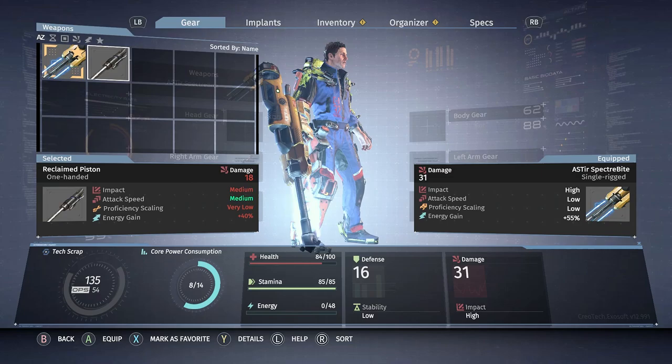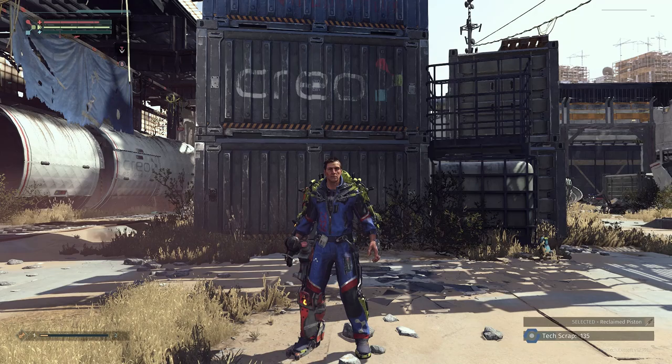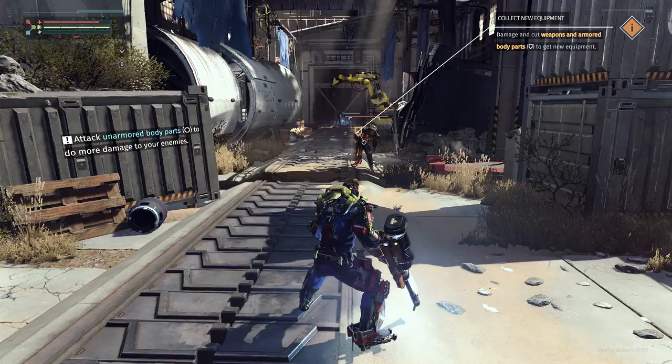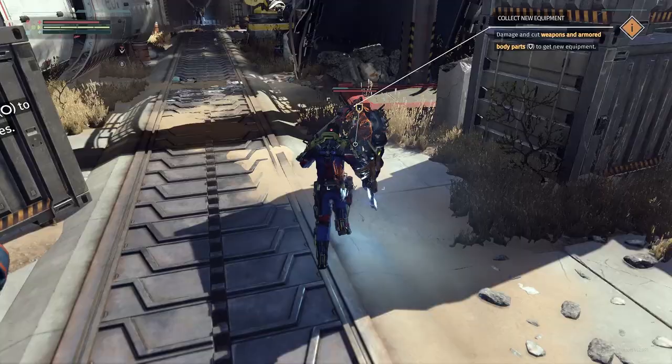You can favorite weapons, which allows you to swap them out in the field without going into your inventory. Right now I have the specter bite and the reclaim piston, and I'm cycling through using left on the d-pad. Using right on the d-pad cycles through my injectables - right there is my health and my mechanized power-increasing injection. I'm going to try and stay topped off using the aggression implant, which gives me 10% of my health for every execution.